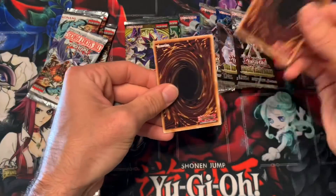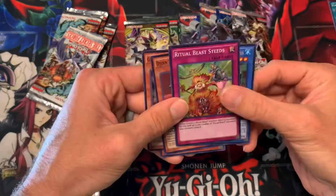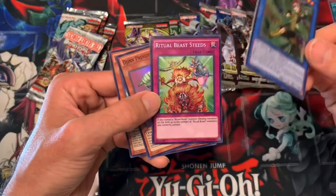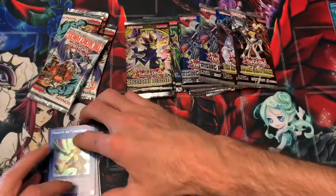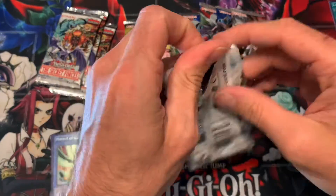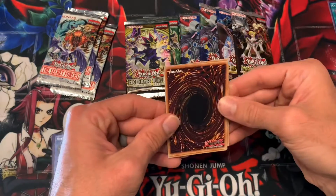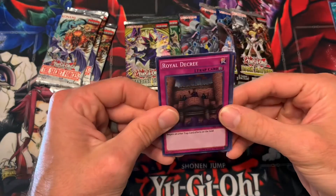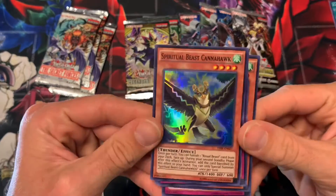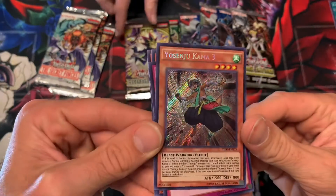Opening from the back, hopefully we'll get a secret rare Necroz card. Oh, Clausolas - darn, not Trish, Valk, or Brio, but not bad. Clausolas is still good. Let's go with another Secret Forces - still a really good set. All the Necroz stuff in here was game-changing. Move it to the back - ooh, Royal Decree! Gishki Chain - I love Gishkis. Spiritual Beast Cannahawk, Aquamirra, and Clausolas comma three. Nice.